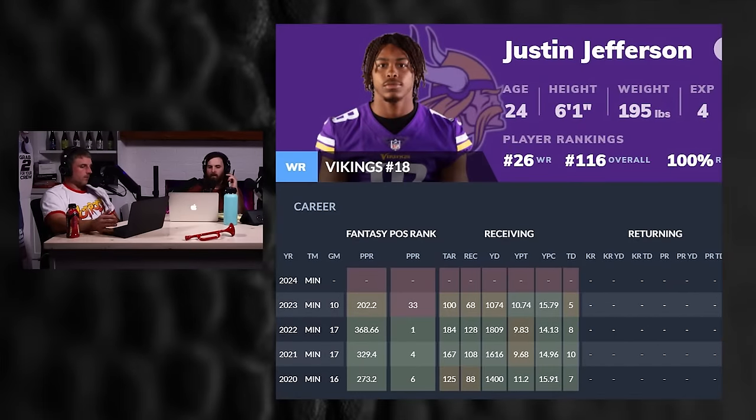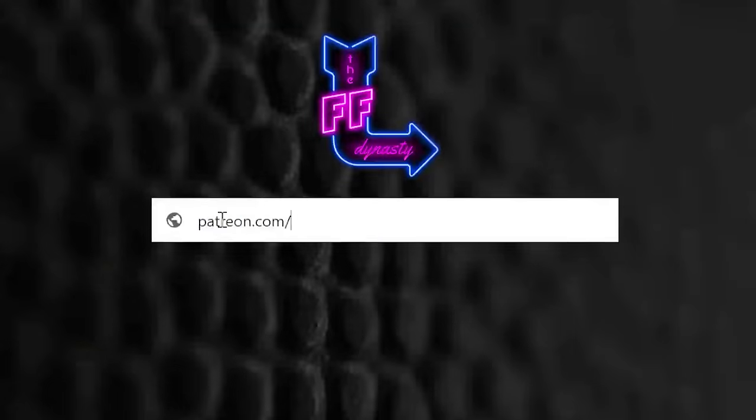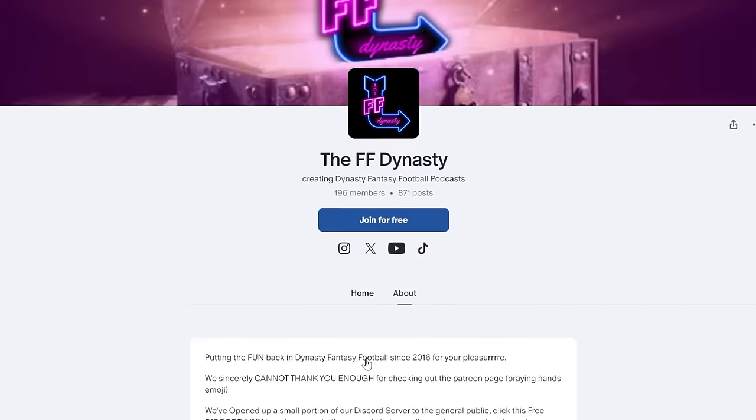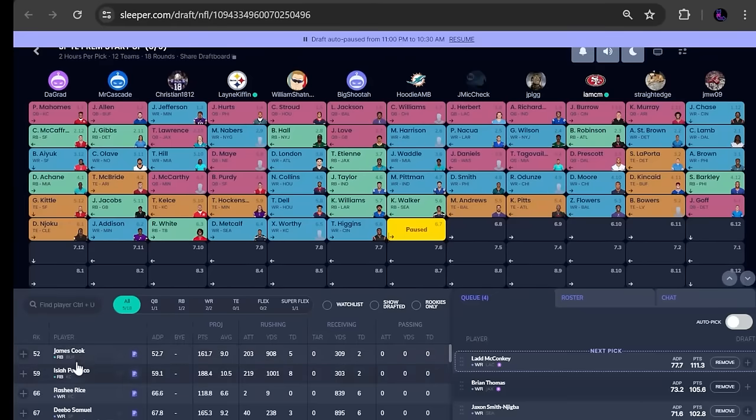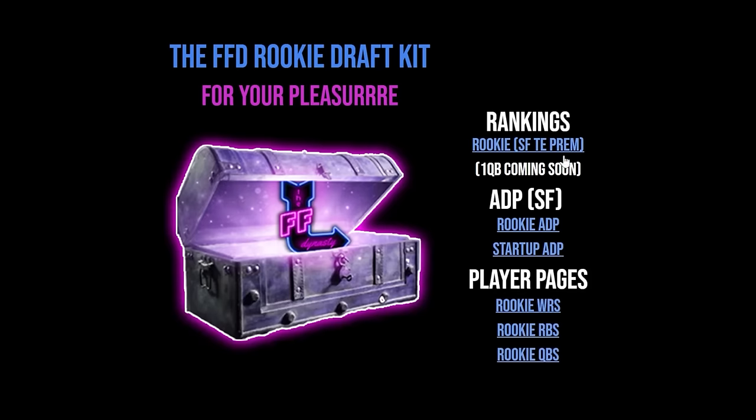In this mock — no trades, straight down the line — the picks were Justin Jefferson, Puka, Drake London, Nico Collins. I've got my two wide receiver spots full. By the time we get done with this, I think I can show you why I'm contending this year. Nico is the oldest at 25. Justin Jefferson is the best wide receiver in the history of the game — nobody has ever done more with fewer games played.